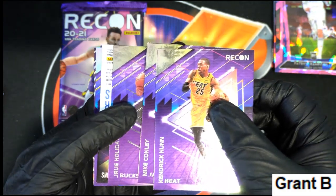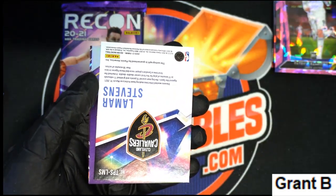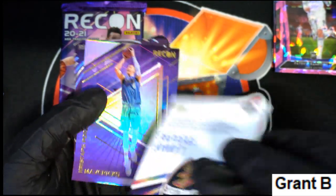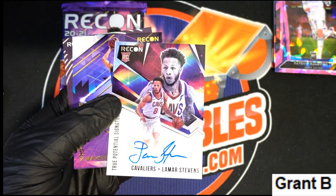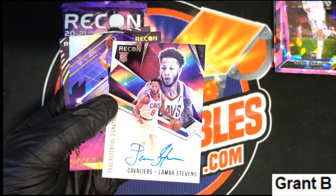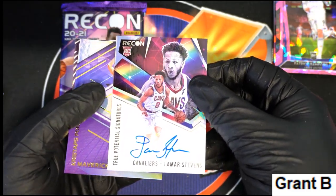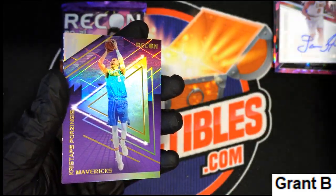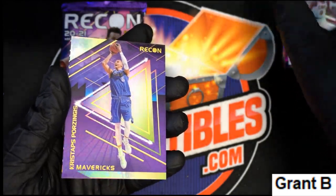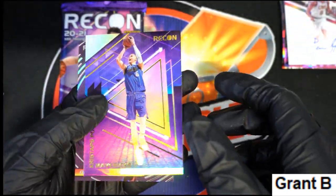Here we go, good luck! Oh nice — Cavs autograph, Lamar Stevens, Lamar Stevens rookie auto, True Potential Signatures. Nice hit, that is very very nice! Porzingis.